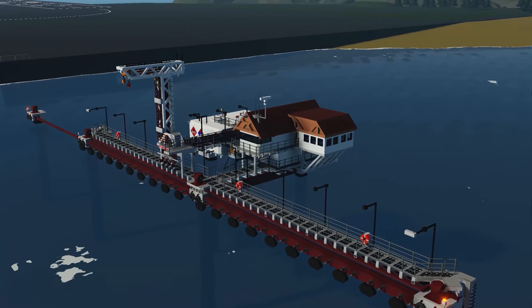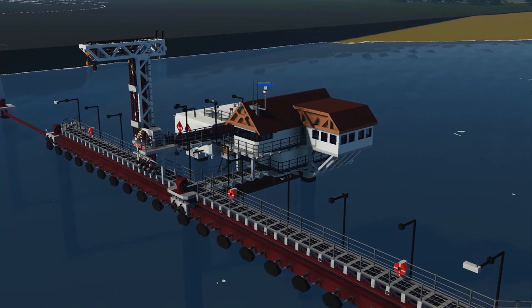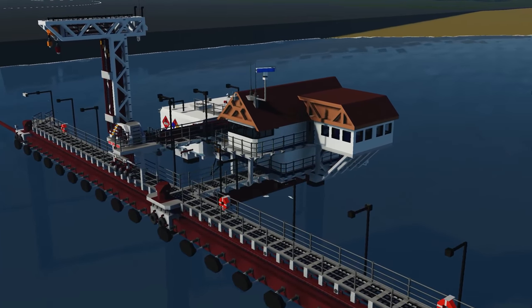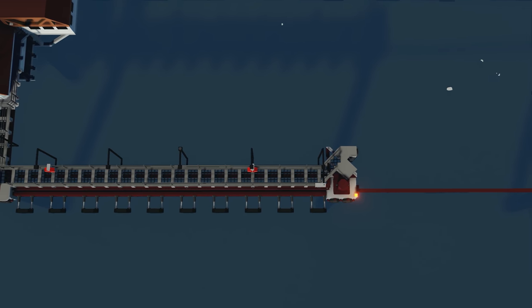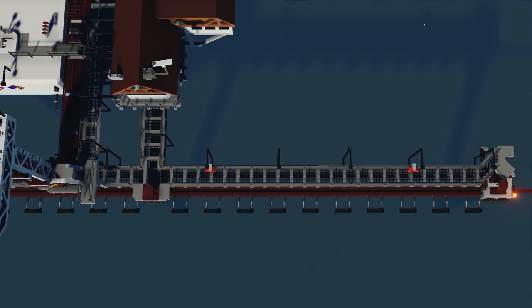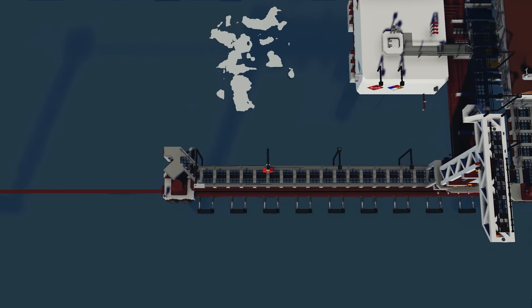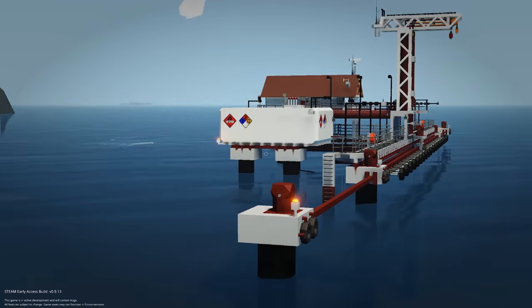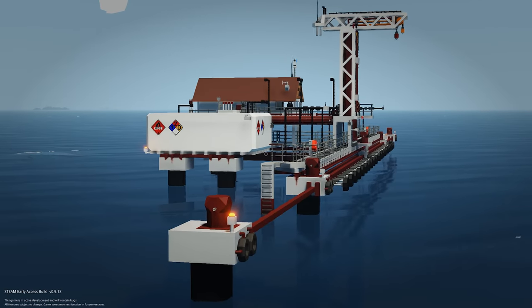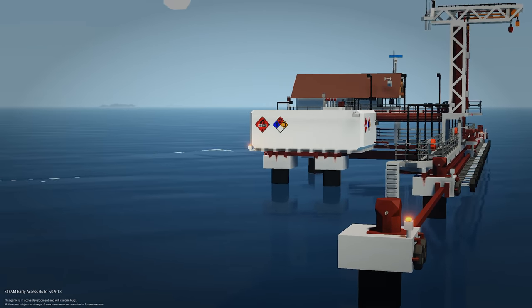Moving on to the last creation, we have the Large Ship Fuel Pier by Sheepdog. You know his work on the workshop already. This is meant to be a fuel pier for ships — a custom-made environmental mod, not spawned on a workbench. Spawned near the creator base so we can actually get to it — this looks absolutely gorgeous. He's even gone as far as adding rust onto the piers — absolutely awesome.